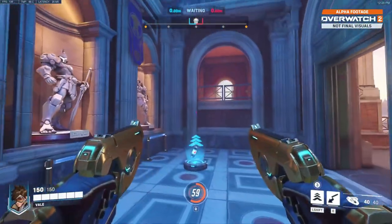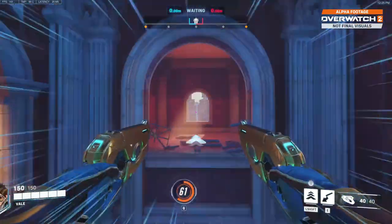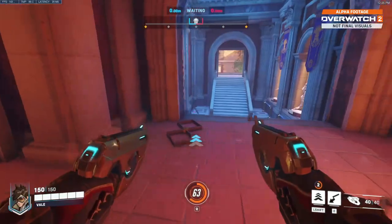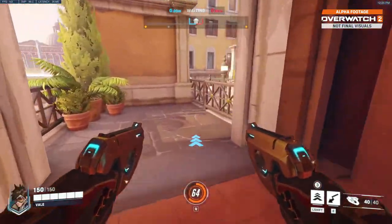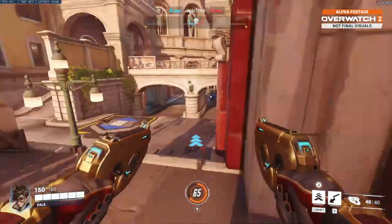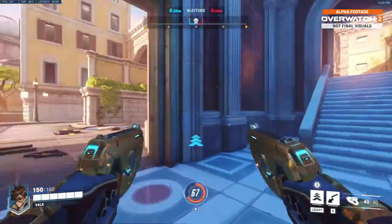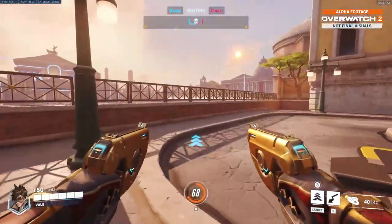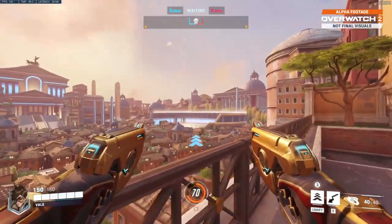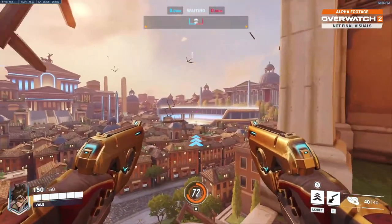You'll also notice there's this little area here that is only accessible to certain heroes. Tracer can blink up here, Widow can grapple, and so on, but there is no direct pathway up here otherwise. It's the same on both sides of the map. You'll also notice out here there's constantly fireworks going off over the little Roman arena.